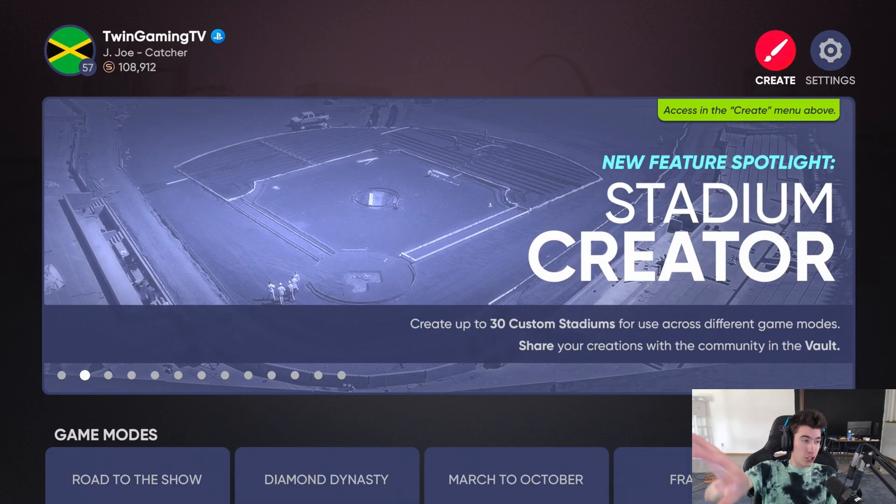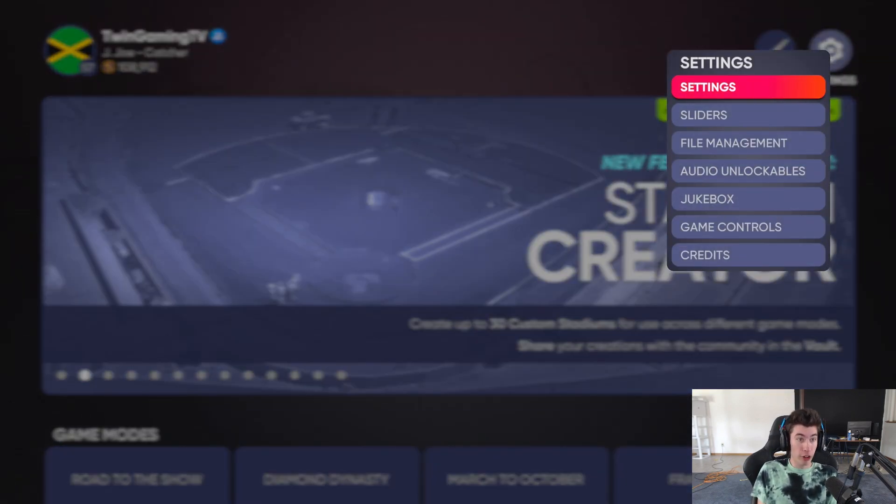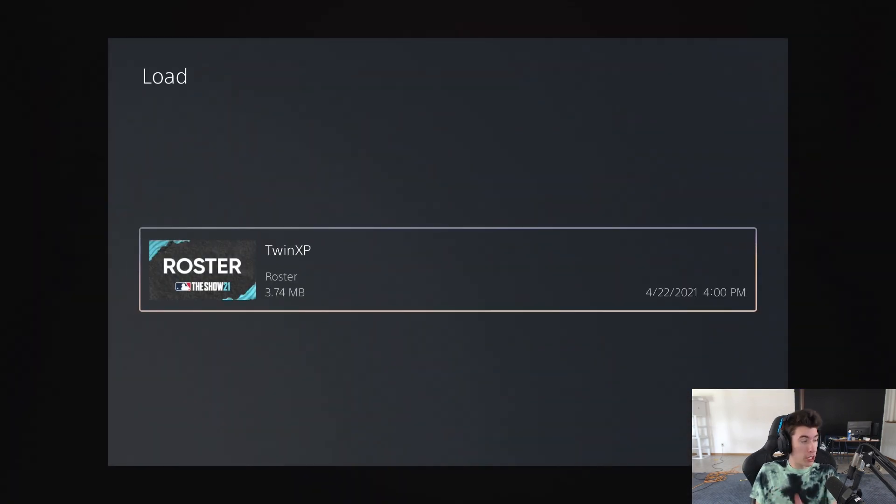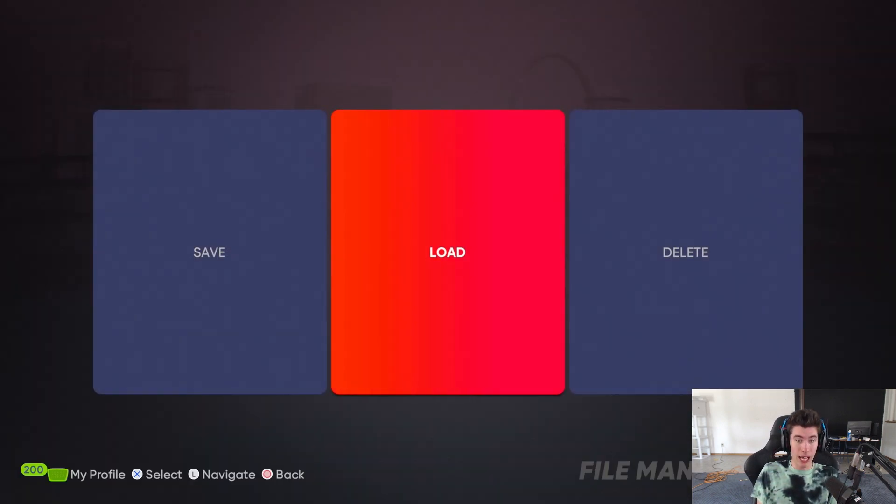After you download the roster, go to Settings — to the right of the Create button — and select that. When the menu pops up, go to File Management, then Load, then Rosters, and you'll see Saved Rosters. Click on that and you'll be able to see the TwinXP roster — go ahead and select that so it's loaded.